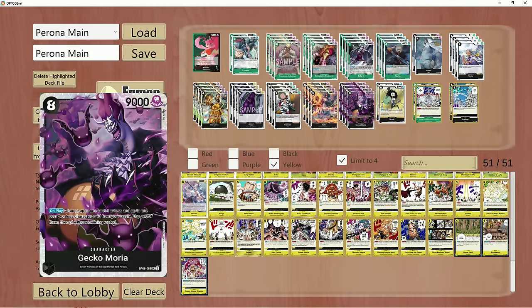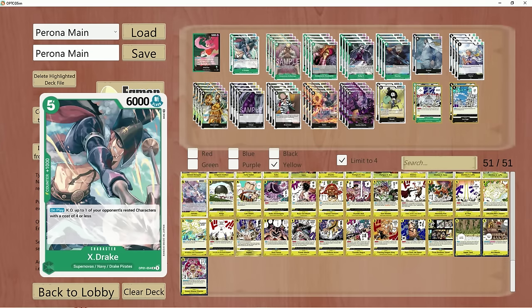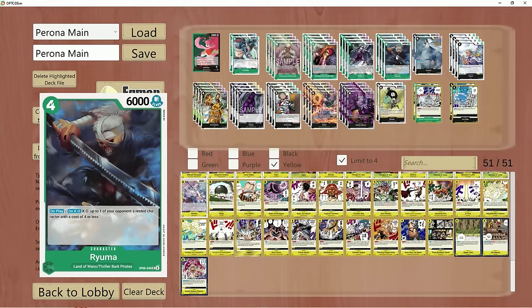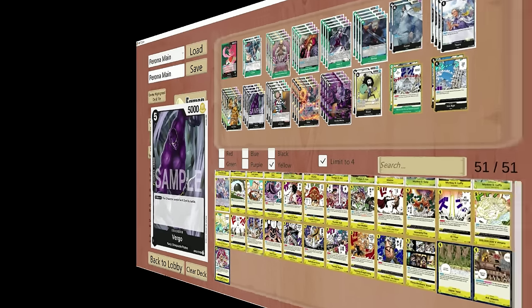This is a list I'm having a lot of fun with, especially with Gekko Moria finally being here in OP06 — just like Rebecca, he does a similar thing. You can pull back a 4-cost active and a 2-cost rested, choose which ones you want active, which ones rested. For instance, bring back Rosinante active so he can block, then bring back an X-Drake or Ryoma to pop something — they come into play rested, but that doesn't matter, because when Ryoma is sent to the trash, he kills something again.